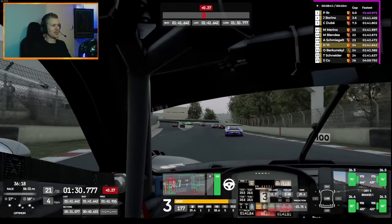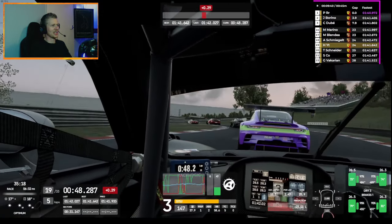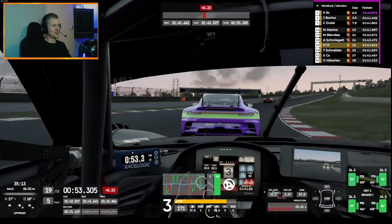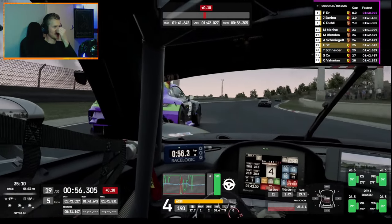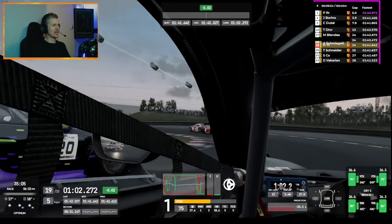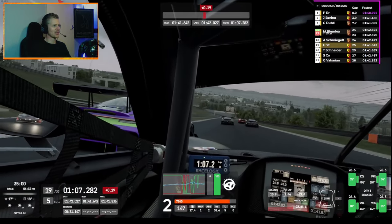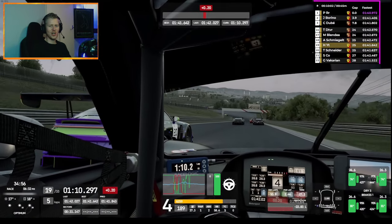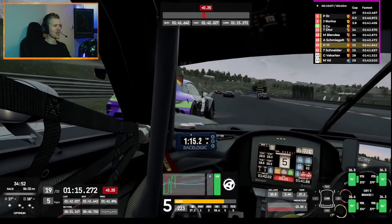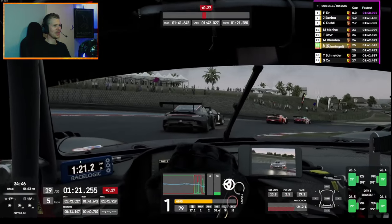Now we're chasing a Porsche — I always like chasing Porsches. Here is that moment of being super close, setting them under pressure. We're in a completely different car here — this Ferrari versus the Mercedes requires a completely different approach. With the Mercedes you use acceleration to overtake, but with this Ferrari you really need to find the pace in the braking zone and mid-corner where this car really thrives. Now I have the inside line — I can brake into him.